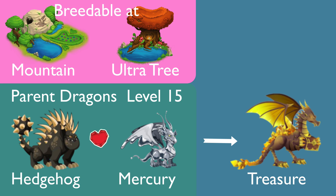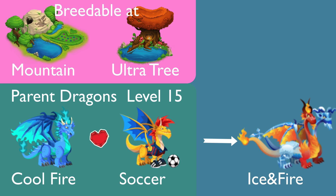To get Treasure dragon, you need to breed hedgehog with mercury dragon, parent level 15. You may breed many times before you can get Treasure dragon. To get Ice Fire dragon, you need to breed Cold Fire with Shocker dragon, level 15. For fans who do not know how to get Cold Fire dragon or Shocker dragon, you can check the description below this video for the special ultimate breeding guide part 1, where I show you how to get them.